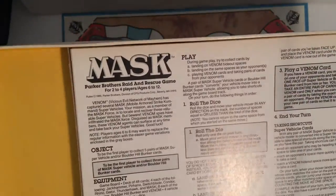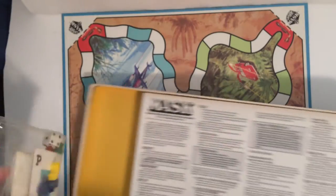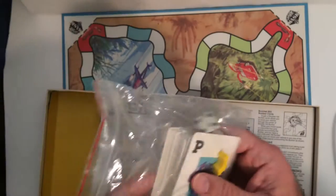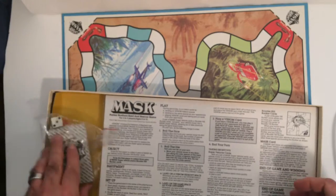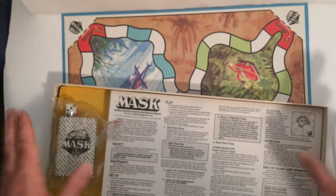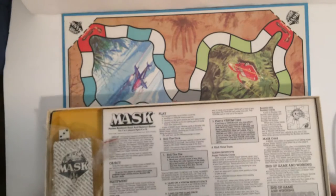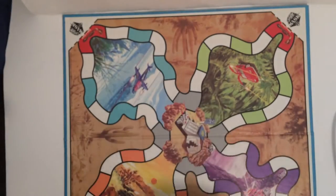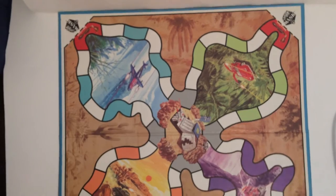That's M.A.S.K. the board game. Might be a little boring, but it's kind of cool that you can attack somebody — I do like attack aspects in these more simple games. It's not just a Candy Land roll-and-move; you have something you can play against your opponent, so that's nice. I mainly bought it because it's M.A.S.K. and it's intact. The board looks pretty good — it does look dated but I think it's supposed to look that way. Simple two-fold board.